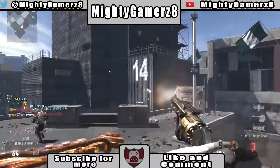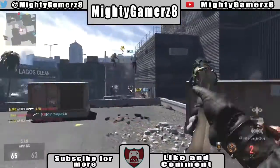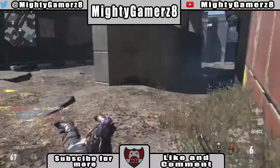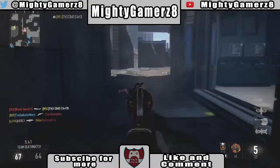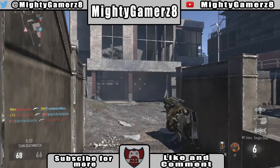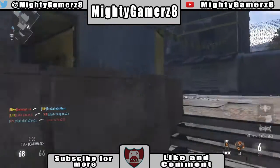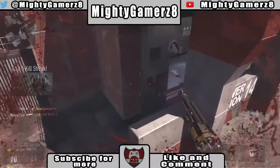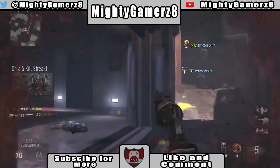I like how this weapon has two different animations. It has an animation when you're not aiming down sights. If you're aiming down sights, you're using your thumb to pull the hammer down. And if you're just hip-firing it, you actually use your left hand, which I think is pretty cool how they added that. It gives it more dynamic to the game.